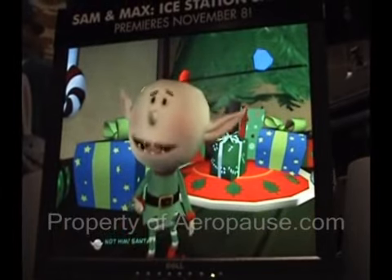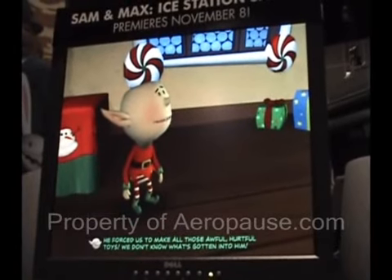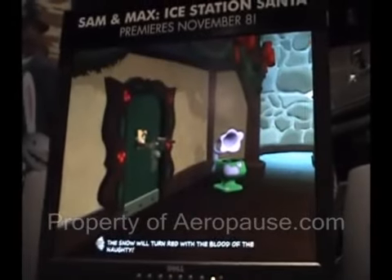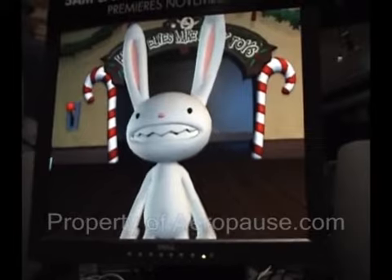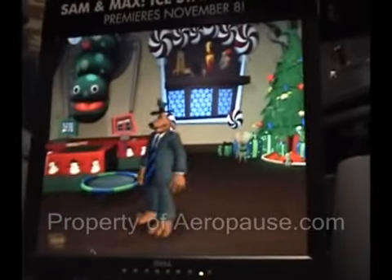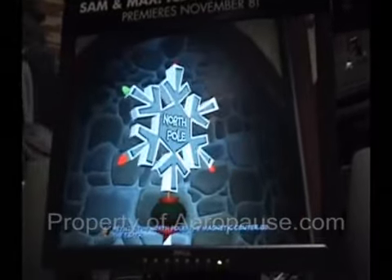It turns out Santa is pulled up into the room back there, forcing the elves to do bad things. This could be a little disturbing to young children — we're trying to put a whole new spin on the Christmas special. Santa's Workshop is one of the locations, with a lot of things to poke around on, but there's also a goal to get into Santa's room, and Max has to figure out how to do that.